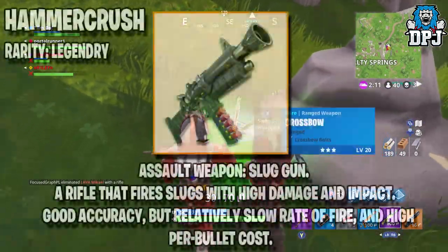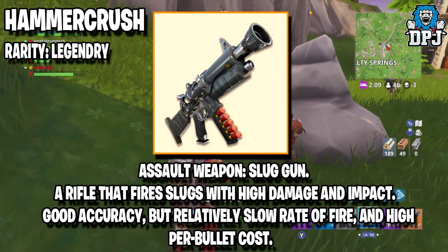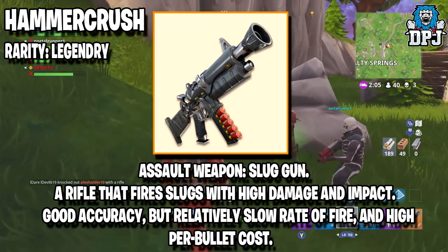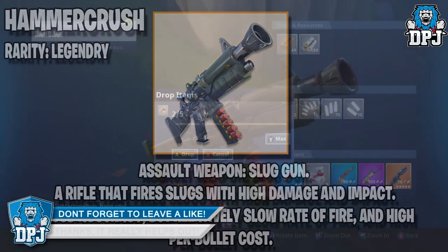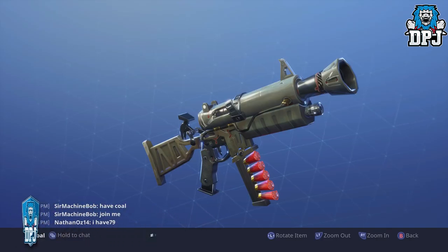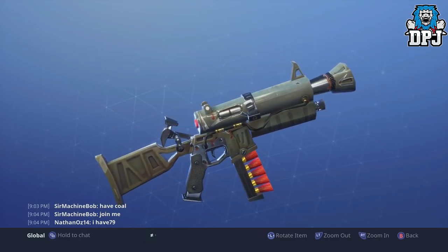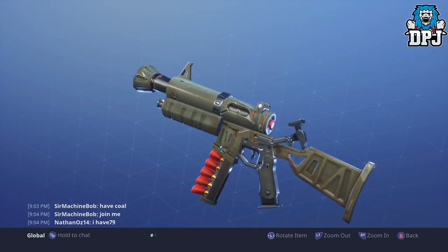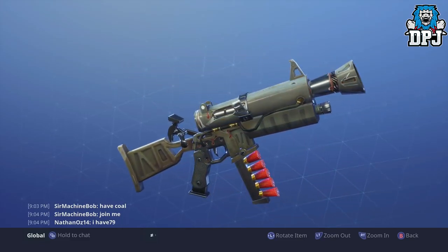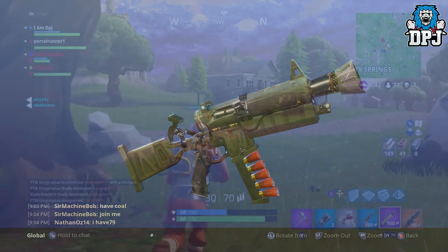Next up we have the assault weapon slug gun, the Hammer Crush. This is a weapon found in the Save the World game mode. It's a rifle that fires slugs with high damage and impact, with great accuracy but a relatively slow rate of fire. Obviously changes will be made to how weapons from Save the World cross over into Battle Royale. The Hammer Crush will be of legendary rarity, and I definitely look forward to using this.